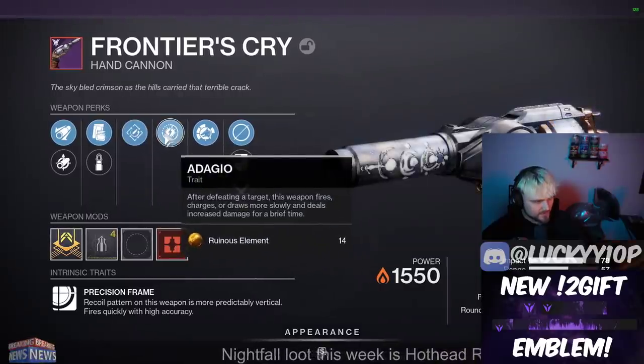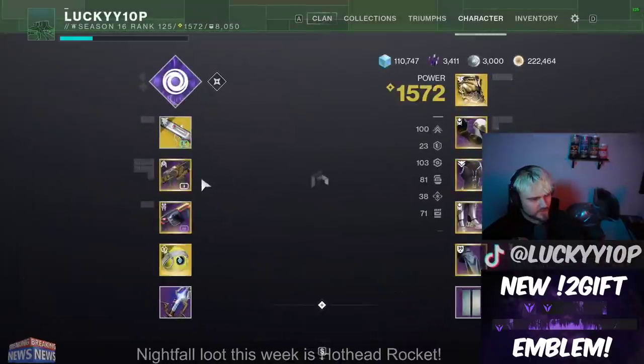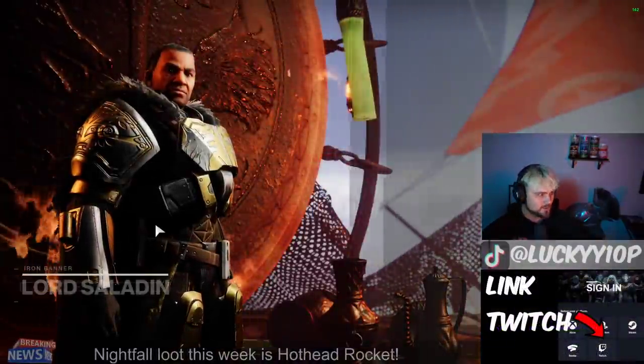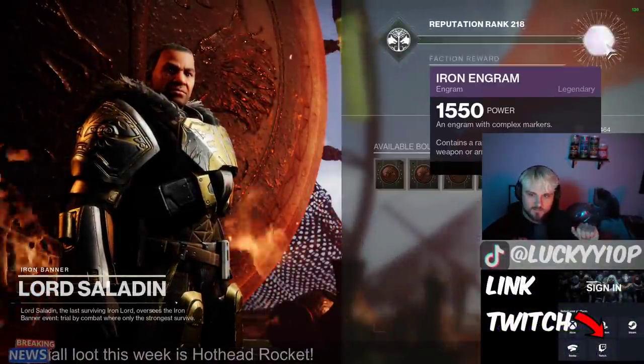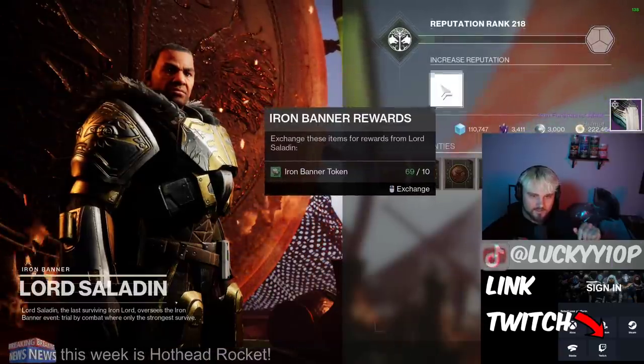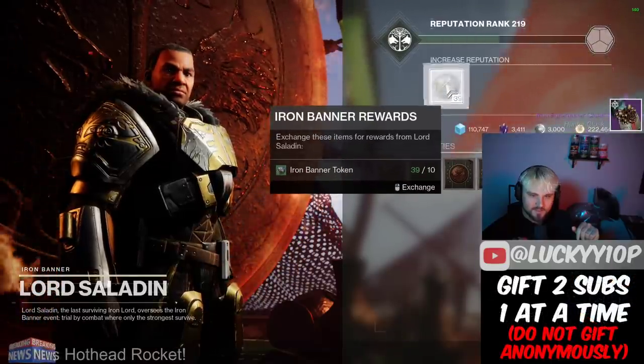The Frontier's Cry has rapid hit and adagio. I saw a video from Aztecross saying this is a really good roll, so I'll hang on to it and give it a try — keep an open mind. I don't think those 180s are going to be any good, but occasionally you see content creators give you an idea and I'll try to stay open-minded. Got a helmet and a class item.